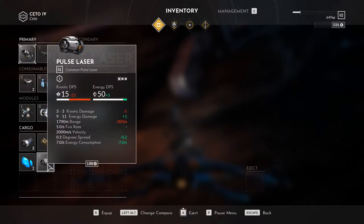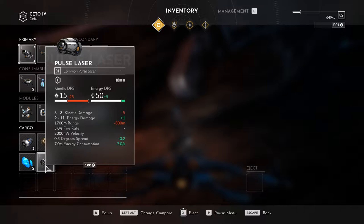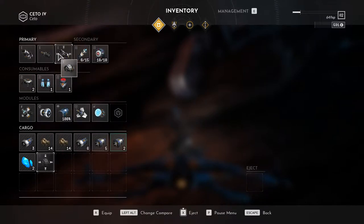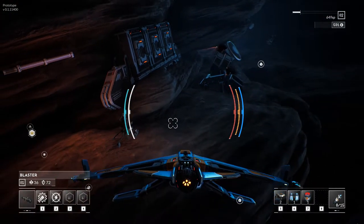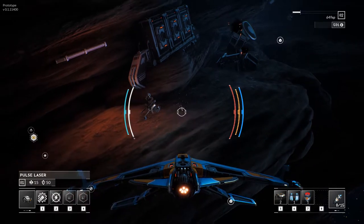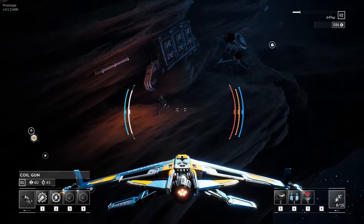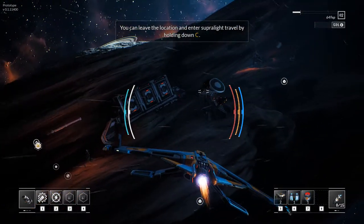So if we equip this pulse laser — that's a coil gun, that's totally different. Left alt to change and compare. Let's switch these out. So we have the pulse laser, the blaster, and my favorite — the coil gun.